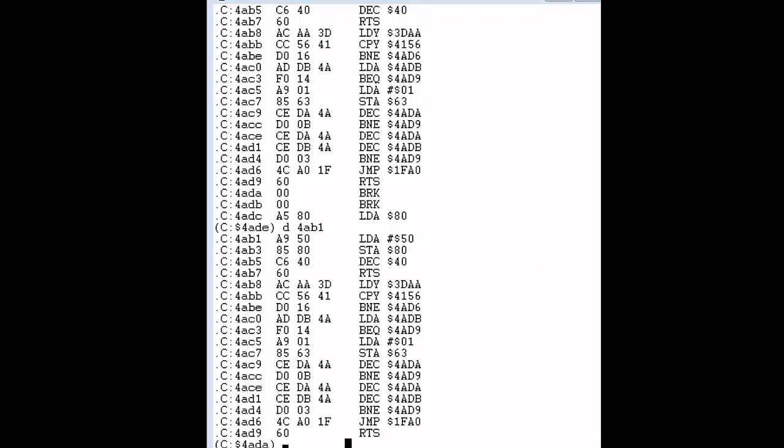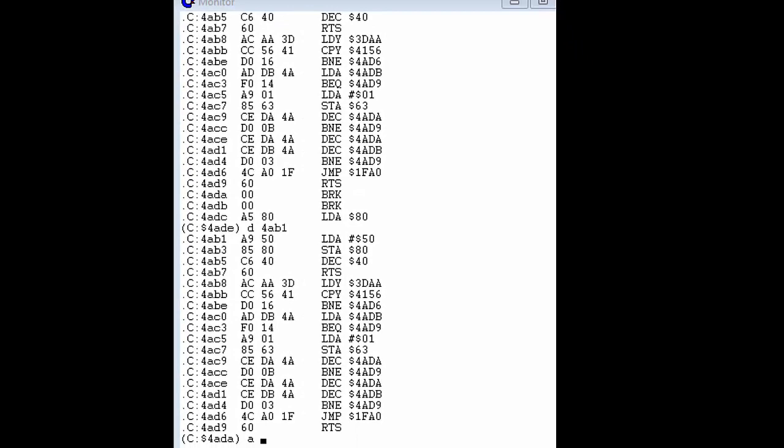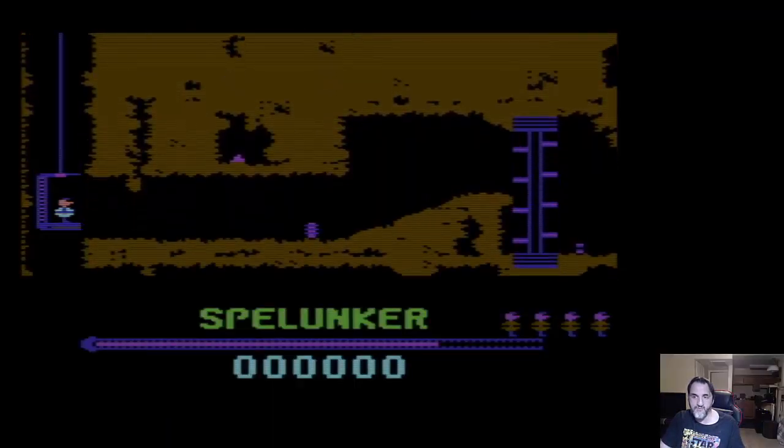Down below I'm going to assemble that inside of the VICE monitor. You can see my cursor down there — there's barely any room but I have a little 'a' down here. The VICE monitor is very small so you have to squeeze it on screen. At the very bottom you can see where I'm typing. Assemble for 'a', then we're going to assemble the memory location 4AB5 for the decrement 40. We're going to set it to DEC 39 — something like 39 — and that should give us infinite lives. If you want to make sure it's still active, go to 4AB1 and you can see it was entered into memory right there at 4AB5.